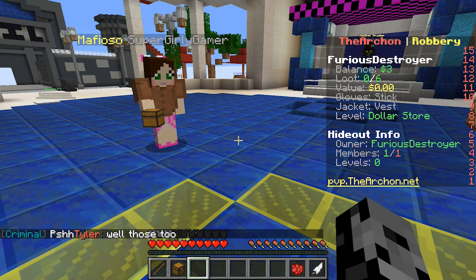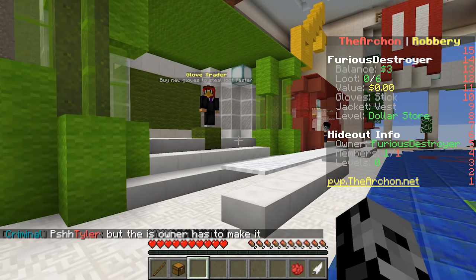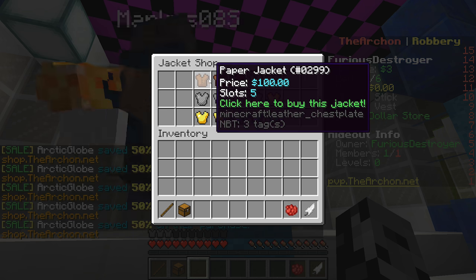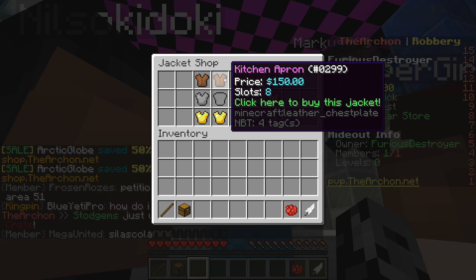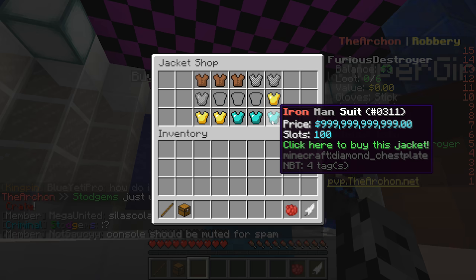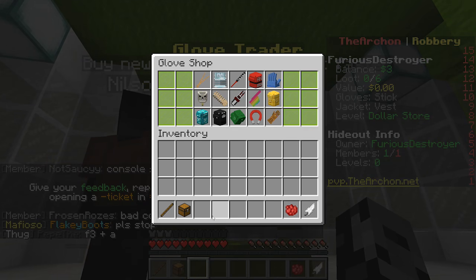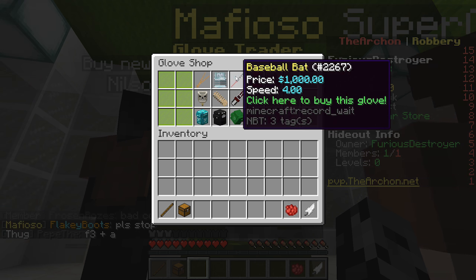We're gonna rob places, get new gloves, new backpacks - there's resource packs so everything looks pretty much the same. Instead of backpacks they're using jackets. The jackets come in all different slots - we're starting with a really bad one that can only hold two items. Eventually we can get the Iron Man suit which has a hundred slots. Over here we've got the gloves, all done by resource pack, pretty much the same ones from the Roblox game.